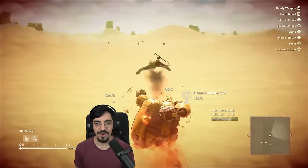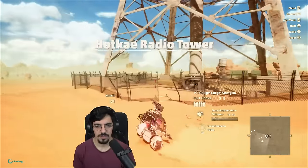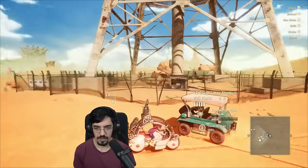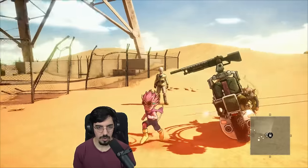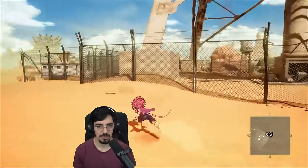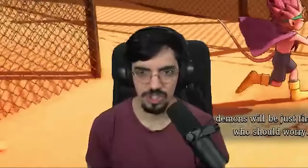Here we go. Is that a Ubisoft tower? Let's find out. I've figured out how to leave the robot — this one is on triangle. You leave the robot on circle, but you leave the motorcycle on triangle, because the robot has strong attack on triangle — that's why. Which is the correct button. I don't know why you'd make it circle.